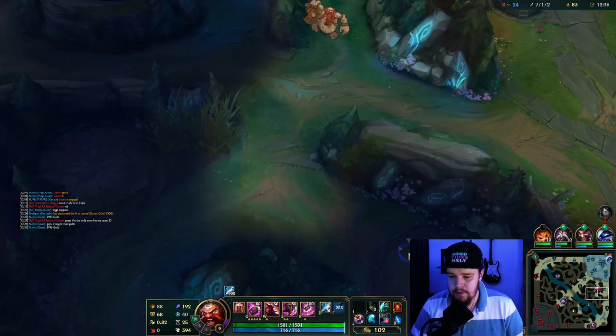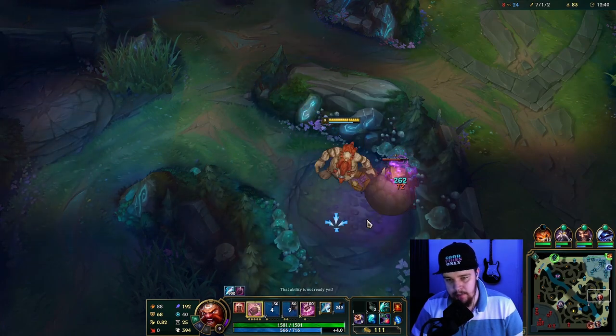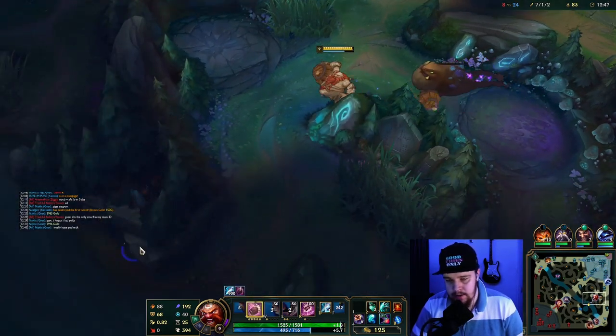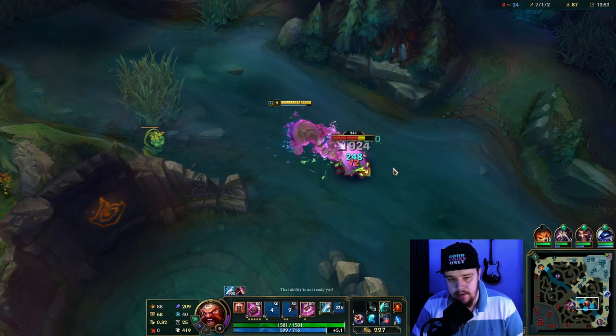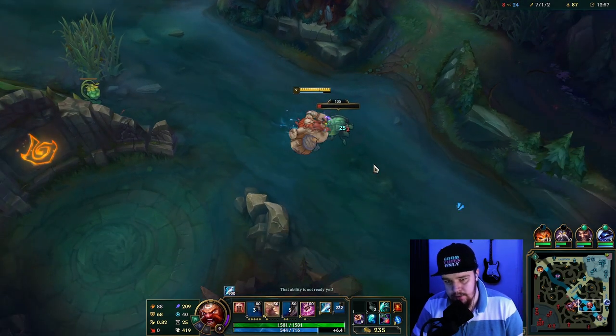From this stage you basically just want to look in the enemy jungle for his camps as much as you possibly can — never let up and always be in the enemy jungle. You can walk past a Gromp like this and quickly clear it, then take the scuttle here. After this I'm gonna go into the bot side and just take everything Shaco has for the rest of this game — I don't want him to have anything.